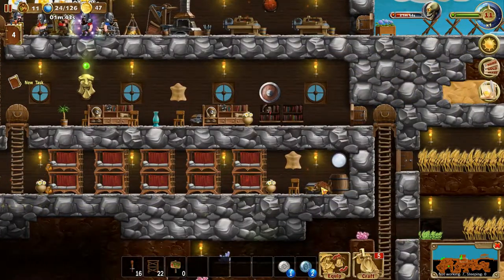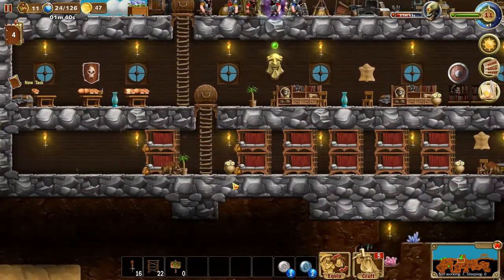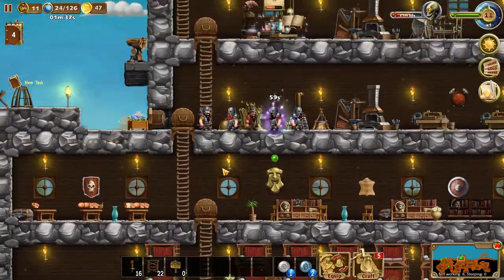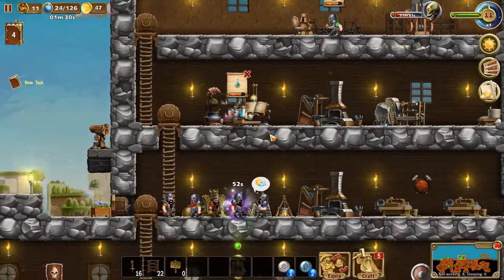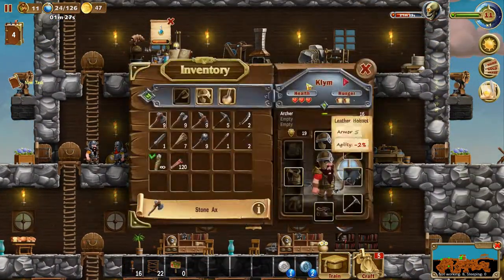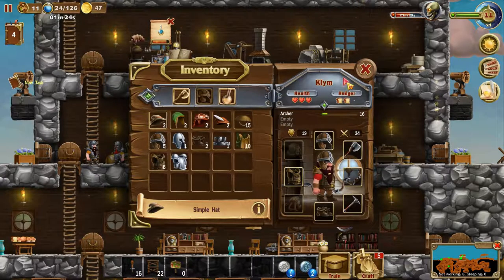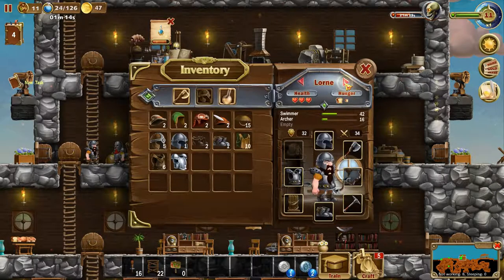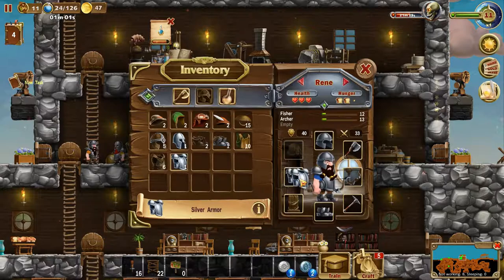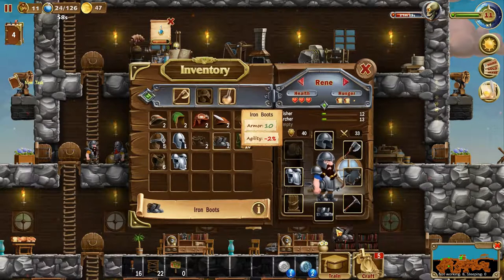There are boars down here somehow - I have no idea how they got here. We're mainly making mana elixirs, and the silver armor set is now ready. I just noticed an archer has silver armor, which is not supposed to happen, so let's fix that - archers are supposed to be behind, not in front.